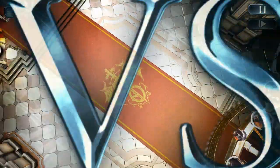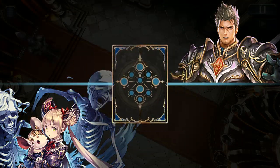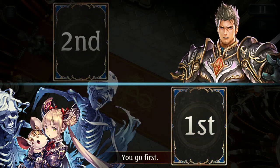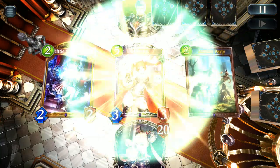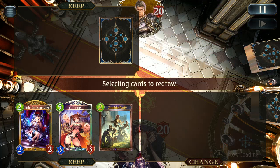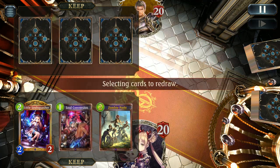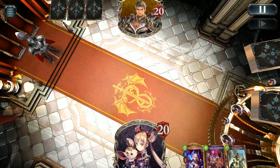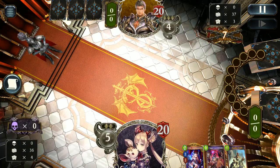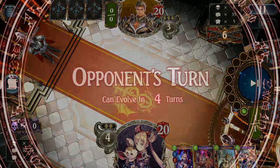Our first matchup is against Dragon, one of the more popular meta decks at the moment. We've got Little Soul, Cerberus, and Zombie Party. Cerberus is a little weak and Soul Squasher is pretty average but worth keeping if you don't think you could draw another two-drop super early. The Zombie Party does provide some good clear in the early game.